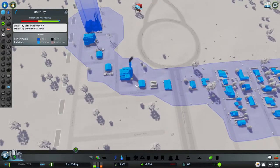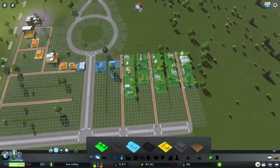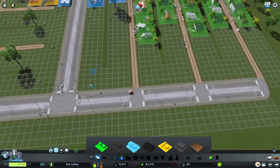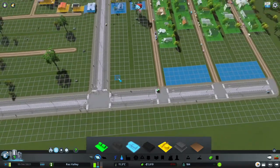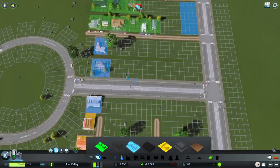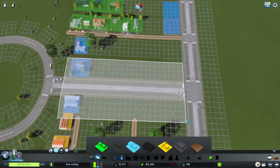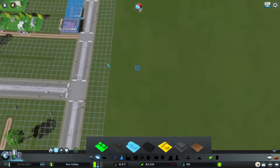Now we can put in more zones. I like the commercial to be one block away from the main road — I like this area to be open. I don't like my commercial being right at the roundabout intersection. If commercial is too close to the roundabout, delivery trucks will just turn directly into it from the main road, blocking traffic.